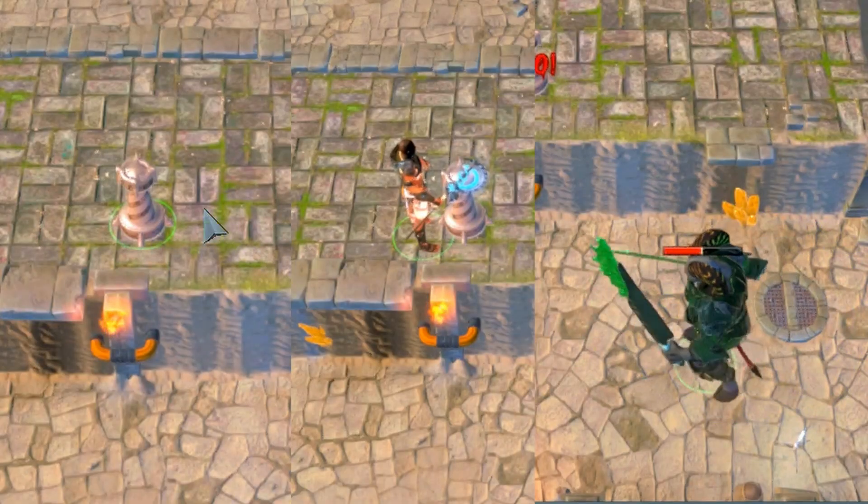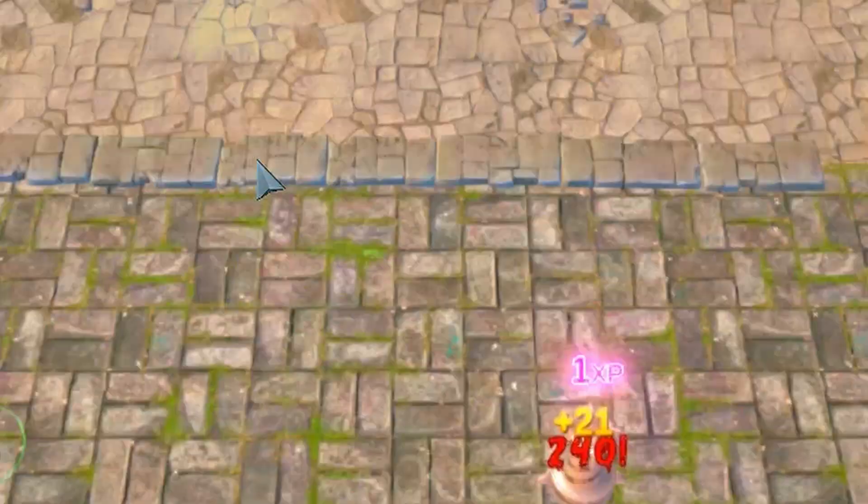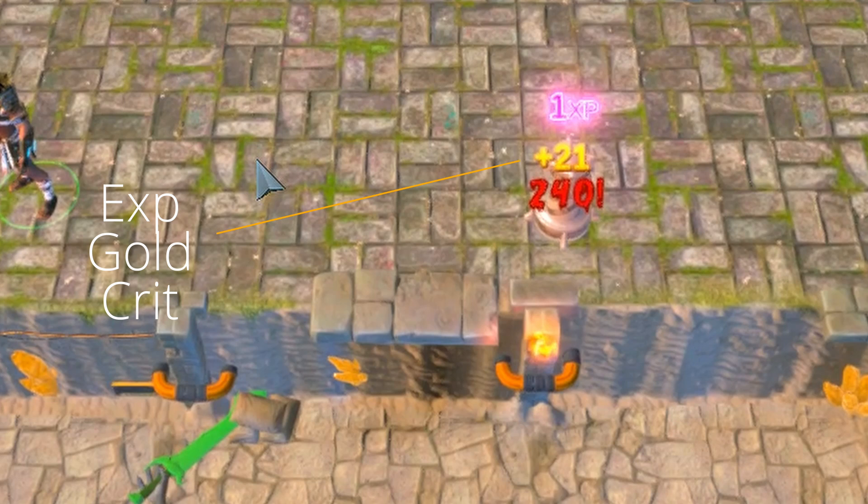A waypoint marker for the tech mage, and indicators for selected enemy, tower, and tech mage. Critical hit damage, experience, and gold floating texts were also added.